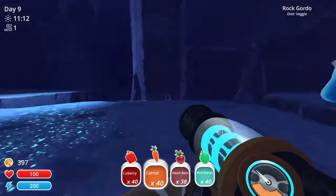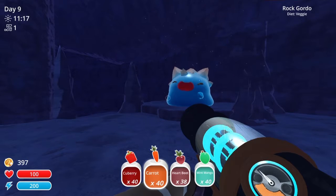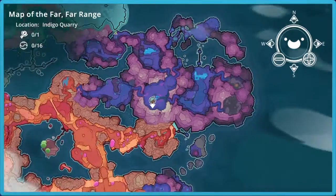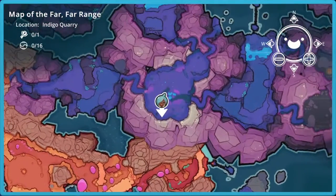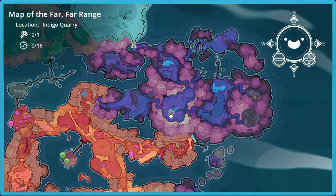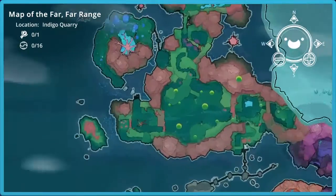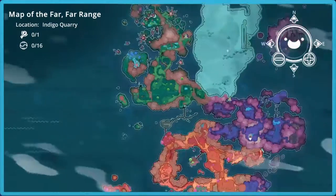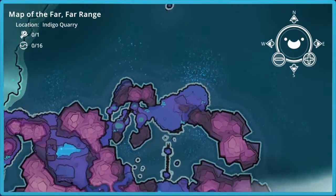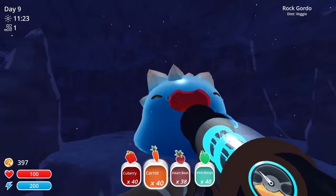Okay guys, we just got back. We have basically all our food full. I have two Gordos in mind that we're gonna be filling. The first one is the rock Gordo right here, and then the next one is the honey Gordo right over there. Those are the two Gordos we're gonna be filling up, and maybe even a third one over here.